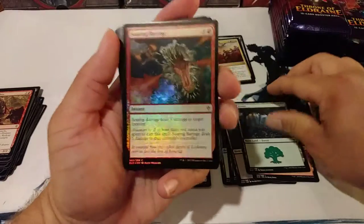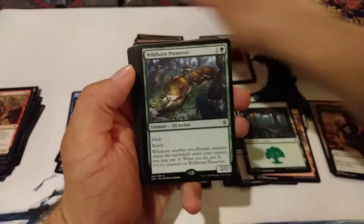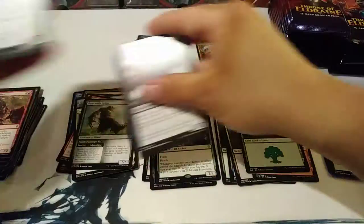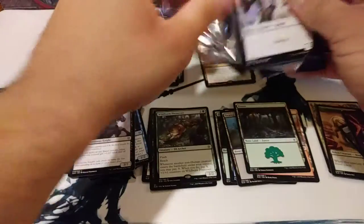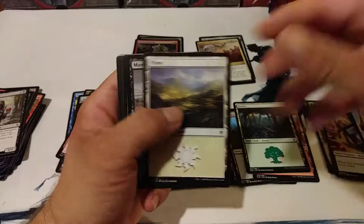Another foil — a Searing Glaze, which looks pretty cool. And a Wildborn Preserver. He is pretty nice with a non-human deck. I think they're pushing for knights and non-humans — that's pretty funny. And they can battle it out. So anything with a non-human tribe might actually have a decent boost to it, which is always fun.